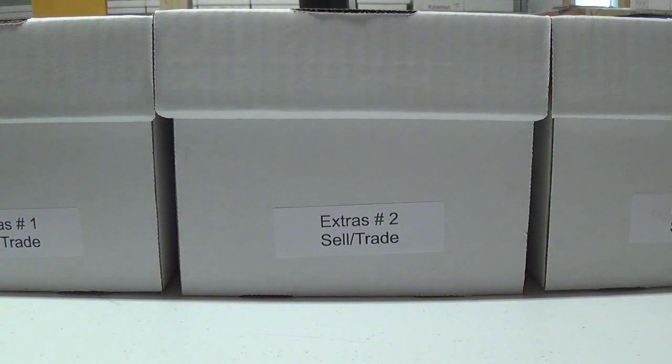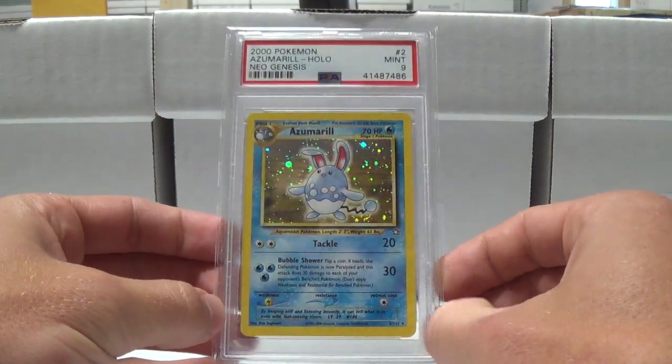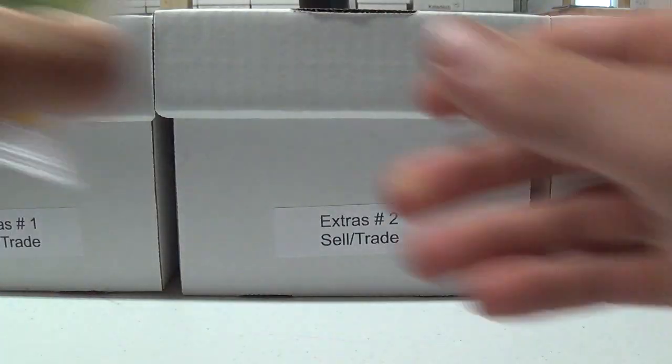I think it's due to these new cases — they're actually slightly thicker and slightly heavier, but for whatever reason they break a lot easier. I've noticed when I've had to break them open that they break open a lot easier. Got a nine on the Azumarill, 10 on the Bellossom.